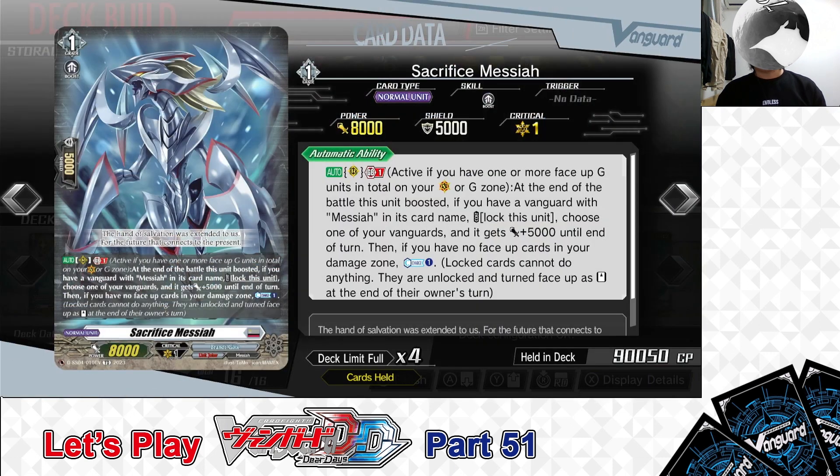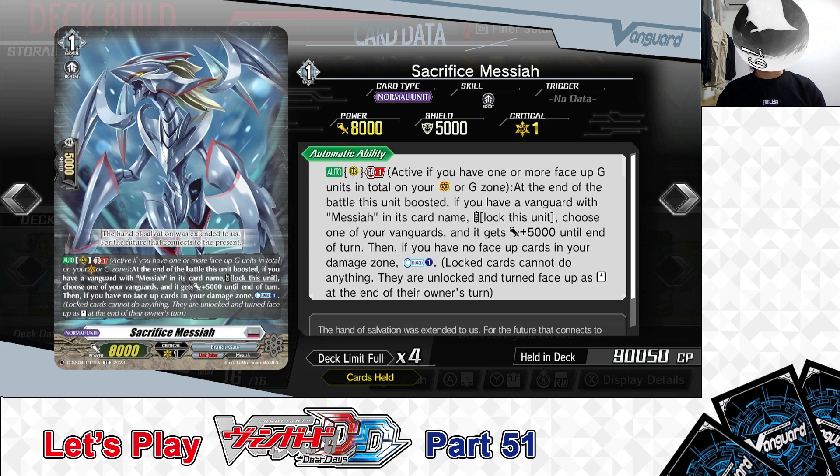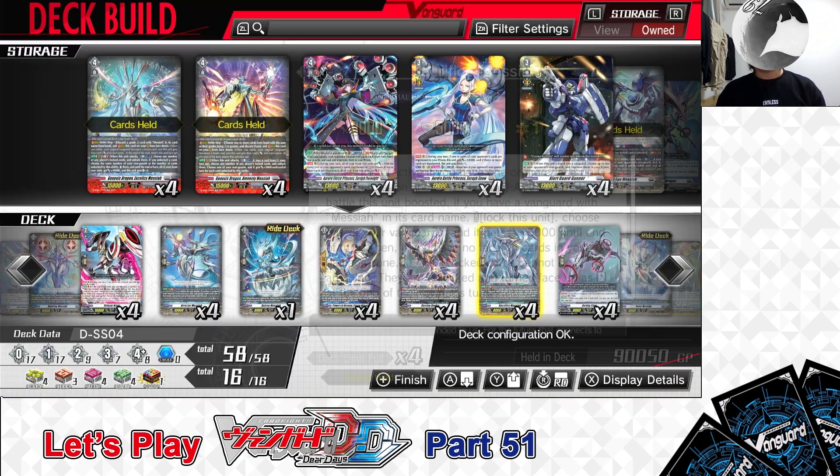Next up, Grade 1: Sacrificed Messiah. Skill: Auto as a Rear Guard — Generation Break 1 (active if you have 1 or more face-up G units). At the end of the battle this unit boosts, if you have a Vanguard with Messiah in its card name, cost: lock this unit. If the cost is paid, choose one of your Vanguards and it gets +5,000 power until end of turn. Then, if you have no face-up cards in your damage zone, Counter Charge 1. After boosting and paying the cost, you power up your Vanguard and can refund your Counter Blast if the secondary condition is met. We have 4 in the deck.